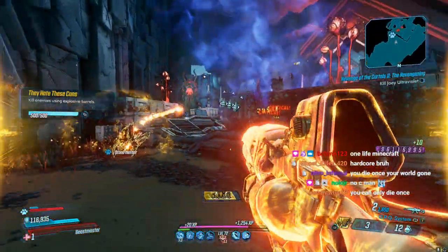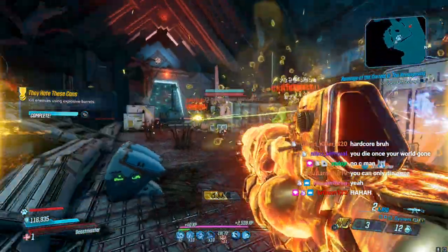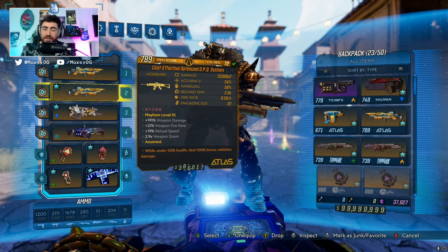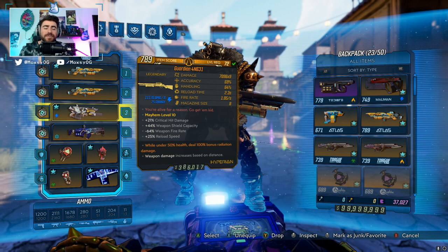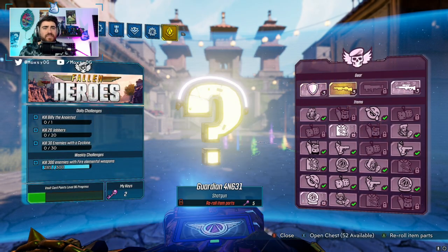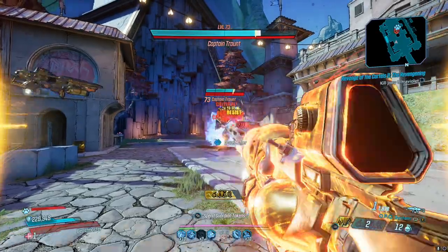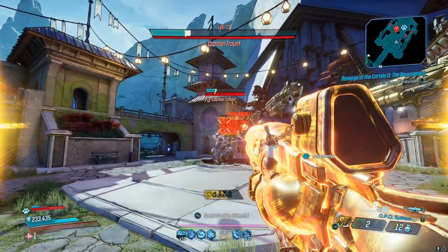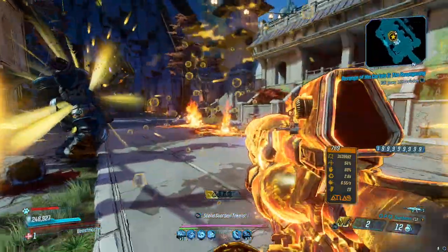One thing to note: you can swap to a Guardian Angel if you want, but when you do your drones will stay out for maybe a few more seconds and then go away. If you have like 20 drones summoned, whatever is in front of you will just die immediately. The Guardian Angel is a shotgun from the vault card that gives you 500% V2 damage if you're standing 25 meters away from an enemy. It's absolutely not needed for this build — genuinely really not needed — but you can do it if you want.